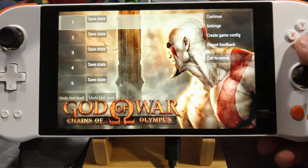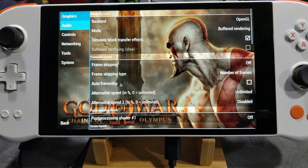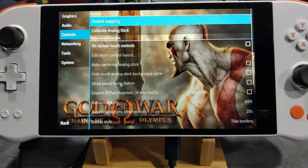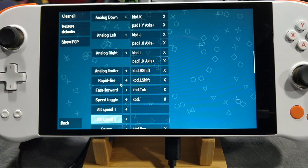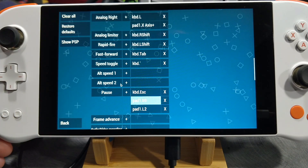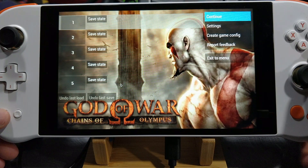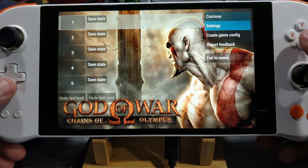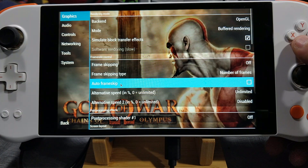So for the first time you run it, you're going to want to connect a keyboard. You're going to want to go to Settings and Controls, Control Mapping, and go all the way down to where it says pause. Make that your select button and then just back out. Now when you press select, it brings you into the PSP menu. The reason why that's important is because you have no way to exit a game. You want to make sure you do that.